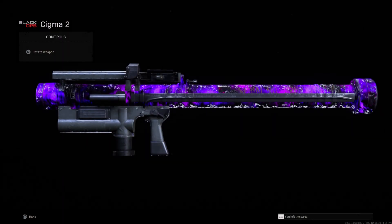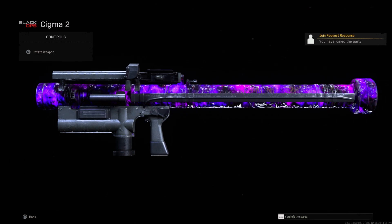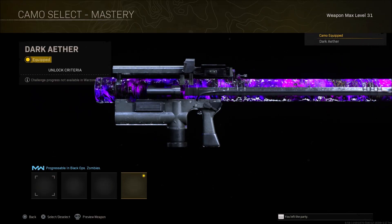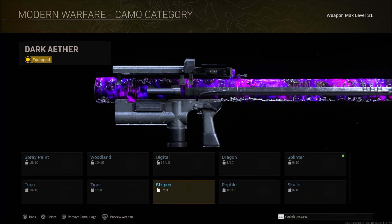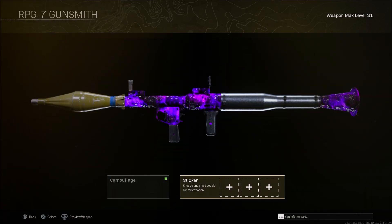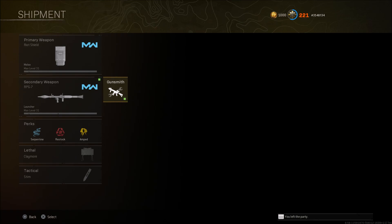What you want to do is hover over that camo and click on Preview. Then either join your friend that's in the Modern Warfare lobby or have them send you an invite. Once you see on the top right of your screen that you've joined the party — as you see here, I'm in his party — back out of the preview weapon screen and click on the camo. You should then see that the camo has been transferred onto whatever weapon in Modern Warfare, Cold War, or Vanguard onto that launcher, riot shield, or melee weapon.